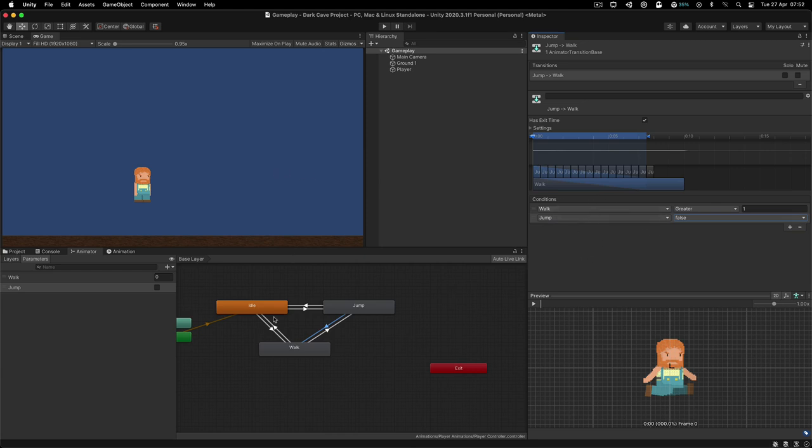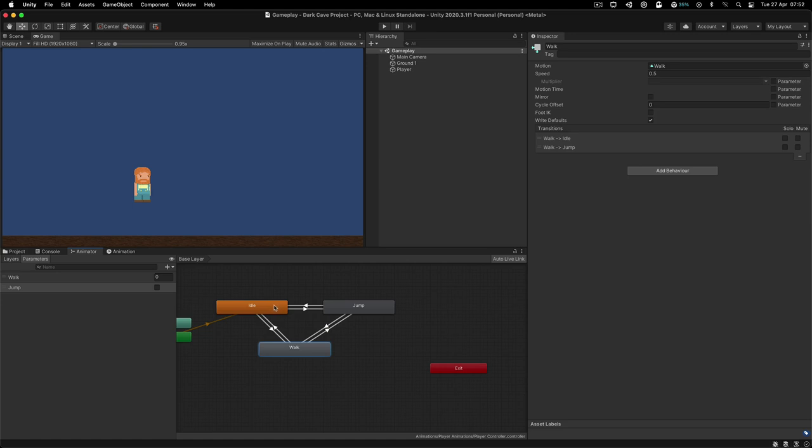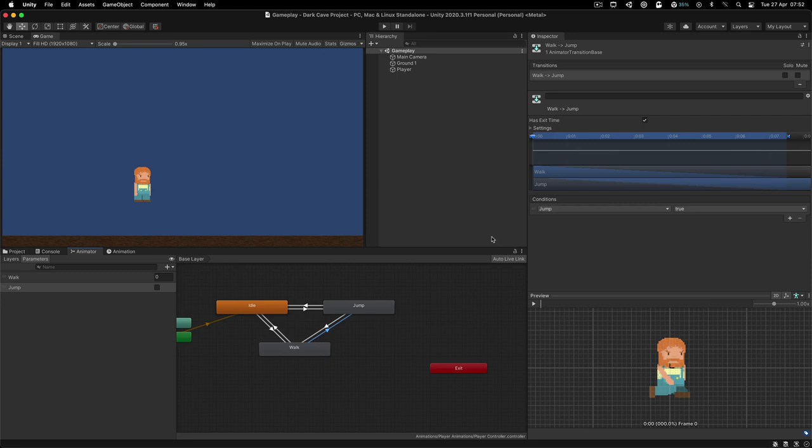These transitions are parameters we're going to use in our code to trigger animation changes — transitioning from idle to walk, walk to idle, idle to jump, and so on. In the next video we are going to start moving the player and see how all of this works. If you liked the video, hit the like button, subscribe, and I love you. I'm Pari from awesomecreators.com and I'll see you in the next video.